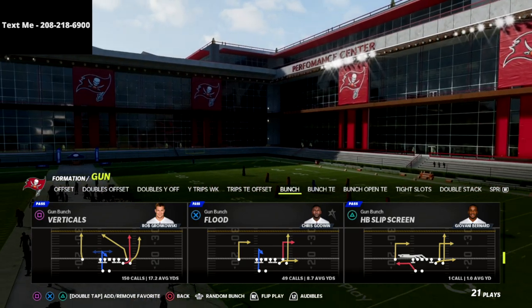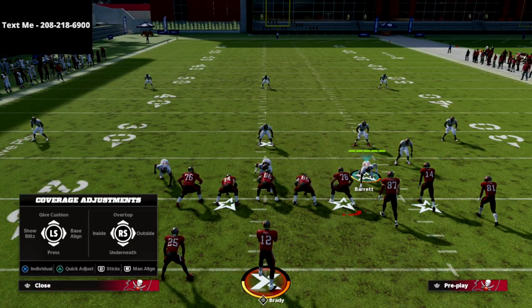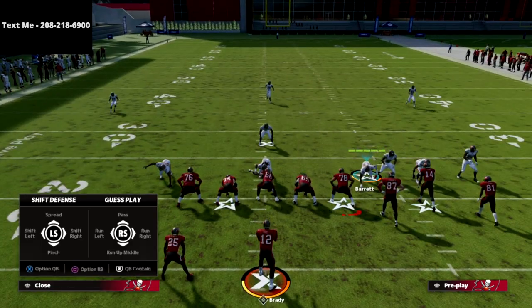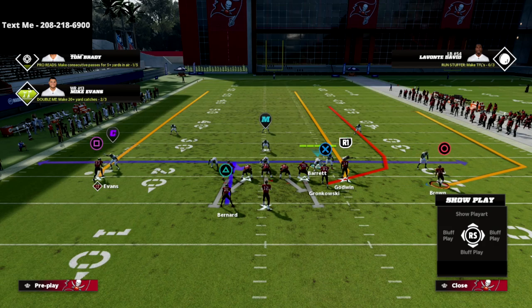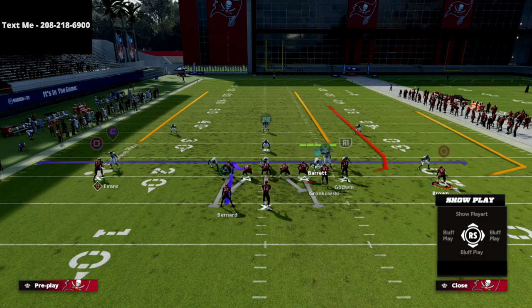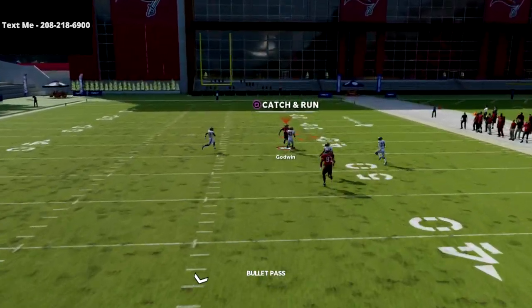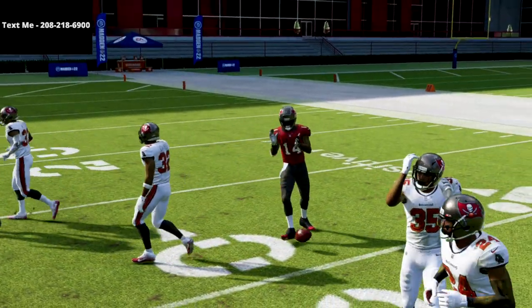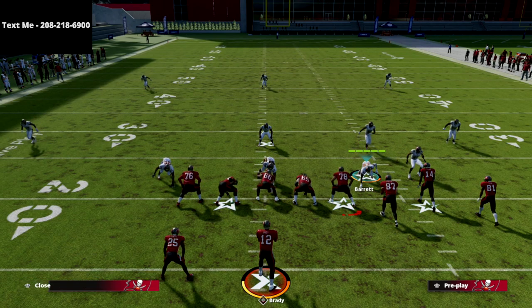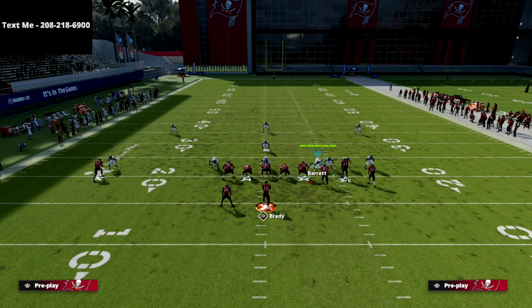Verticals is probably the best play this year in my opinion, and this is a really good man up 3-deep beater. What I'm going to do is press coverage and then shade my coverage up — that's what a lot of pros do at the end of the half. Then we're just going to put the R1 receiver on a fade and motion the circle receiver to the outside. You're going to see the R1 absolutely cook this man up 3-deep. There's a catch-tackle animation that keeps me from the touchdown, but it's an absolute consistent laser against man up 3-deep.